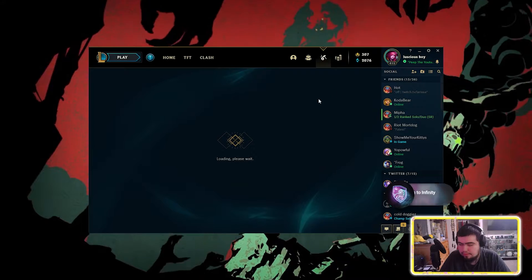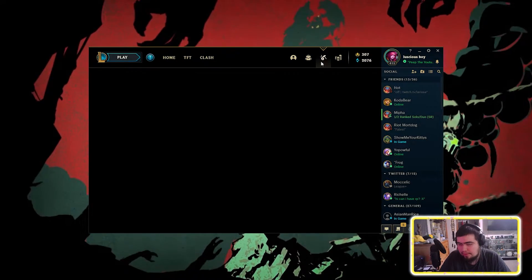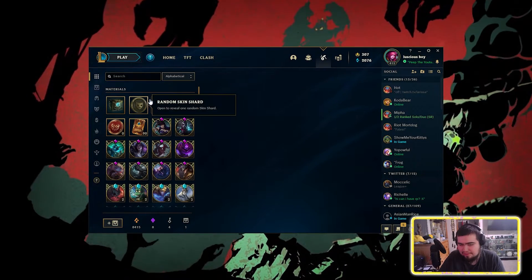So in the client now, you go straight to inventory and it should pop up almost instantaneously. It has never not popped up for me — it usually always comes even when I have client bugs like this. Yeah, there it is.